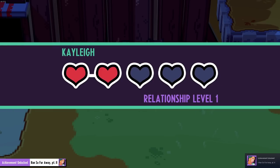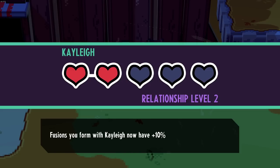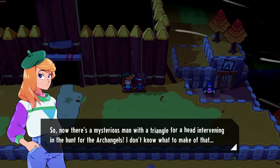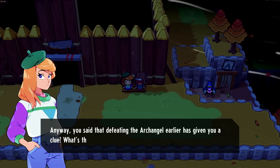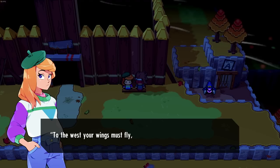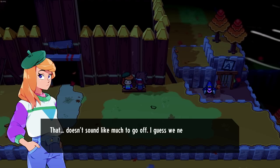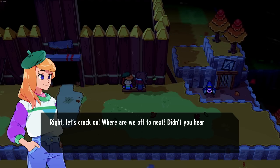Relationship level up! Can now use fusion power when fused with Kaylee - fusions with Kaylee now have 10% added strength. So now there's a mysterious man with a triangle for a head intervening in the hunt for archangels. Don't know what to make of that. Anyway, the clue from defeating the archangel is 'To the west your wings must fly, to the place only I have known.' That doesn't sound like much to go off - guess we need to find another archangel. Let's crack on.